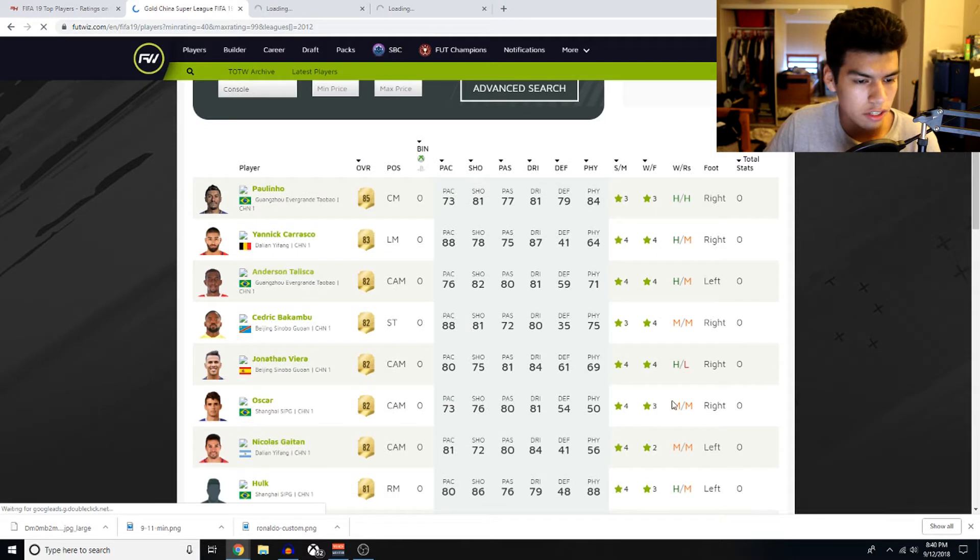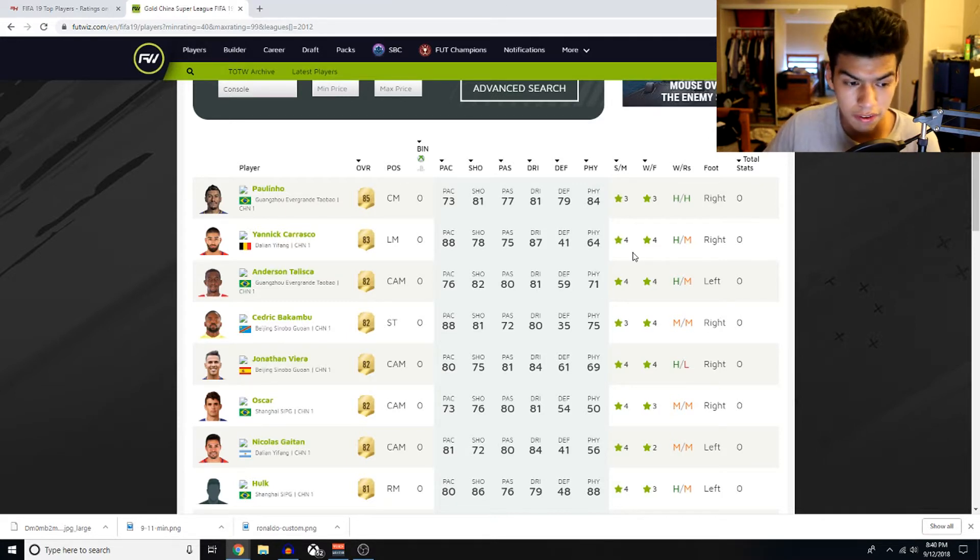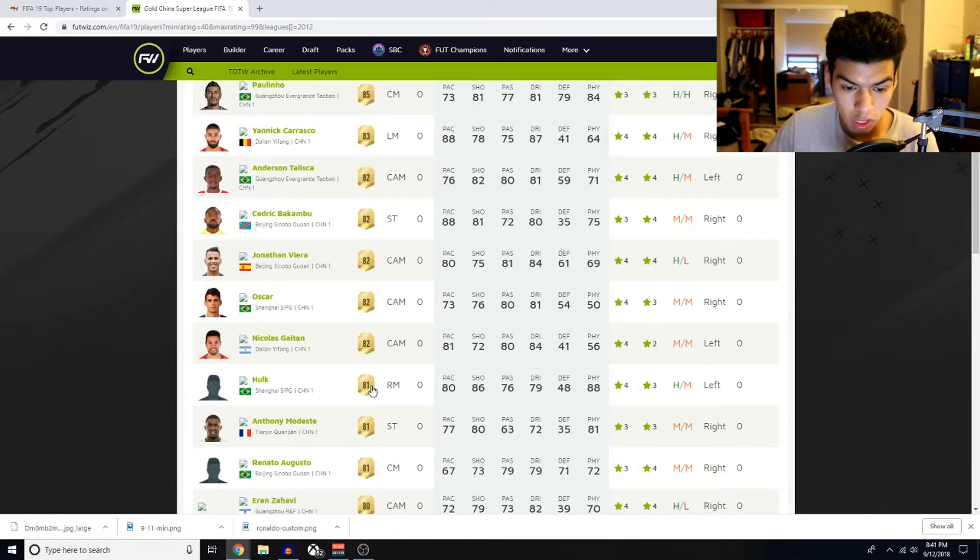We have Paulinho, Yannick Carrasco, Anderson Talisca who actually looks like a fantastic card with four-star four-star. We're not gonna load these cards because that'll take too long. Talisca is a very good card. Hulk looks pretty nasty — how is that an 81-rated card? 80 pace, 86 shooting, 88 physical with 79 dribbling. Is that four-star skill moves and three-star weak foot? Hulk is going to be a guy you don't want to mess with.